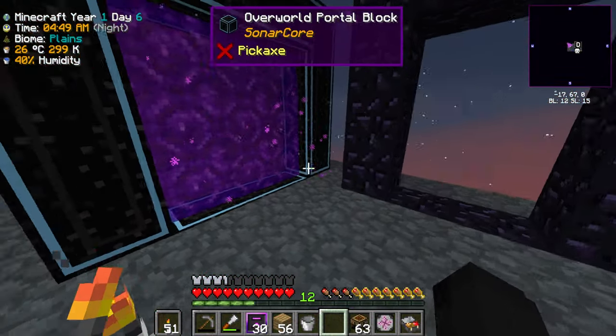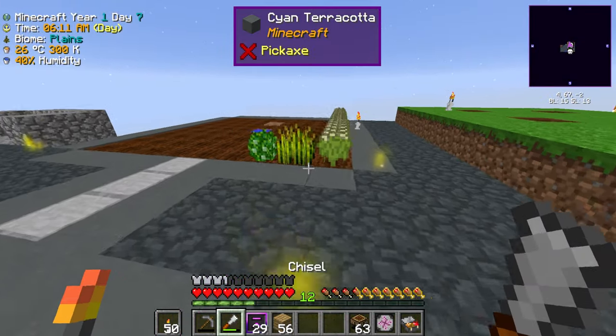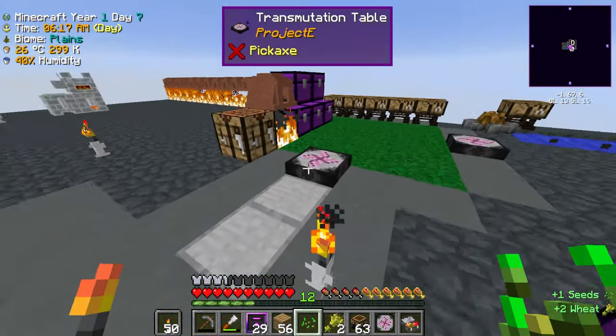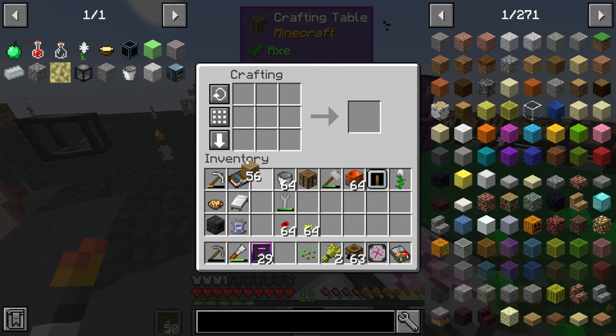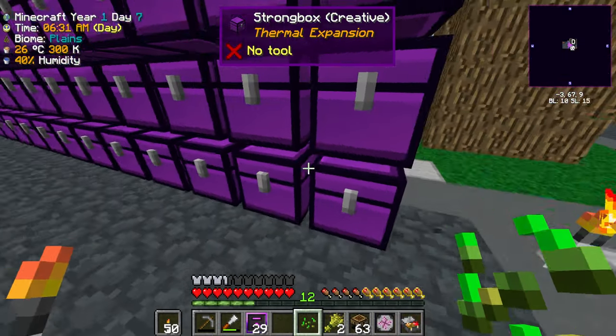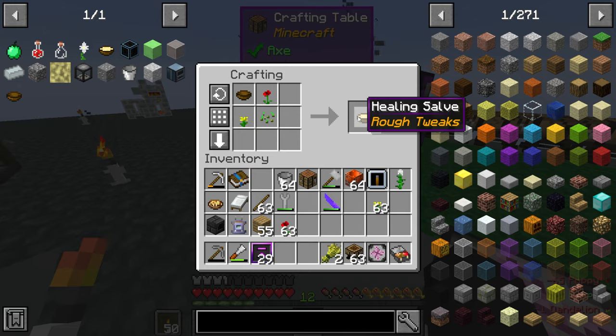With the poppies and dandelions acquired, all I have to do is get some seeds and then a bowl. A bowl just needs a knife with a plank, which kind of makes sense. I should be able to make that now.